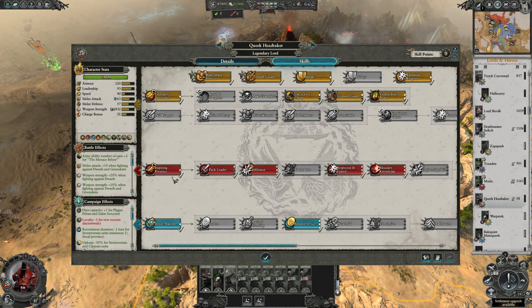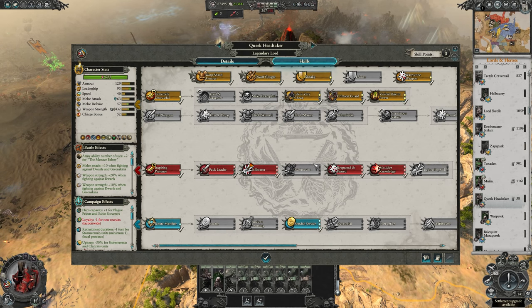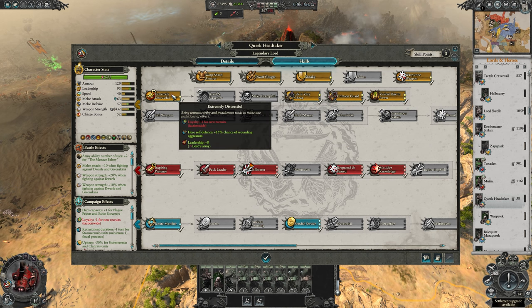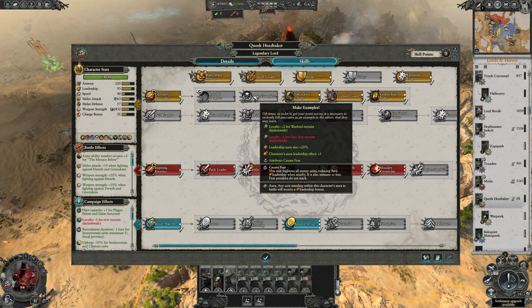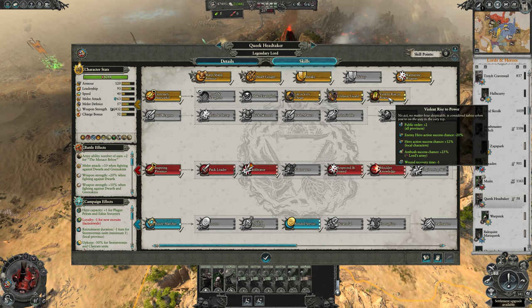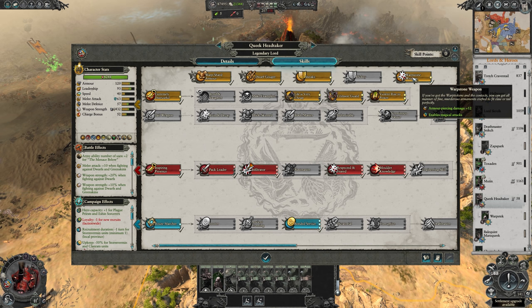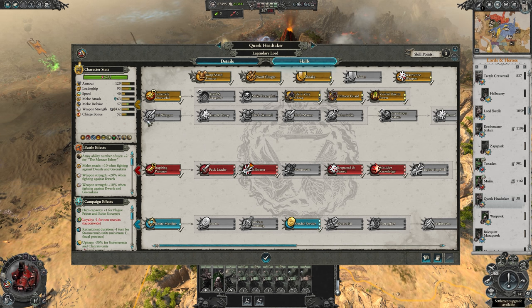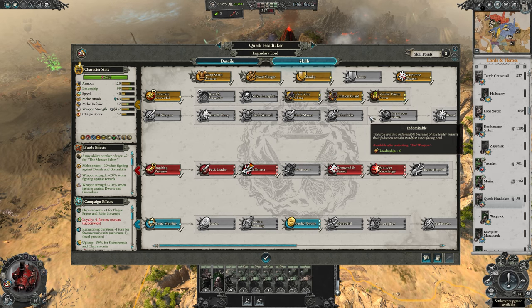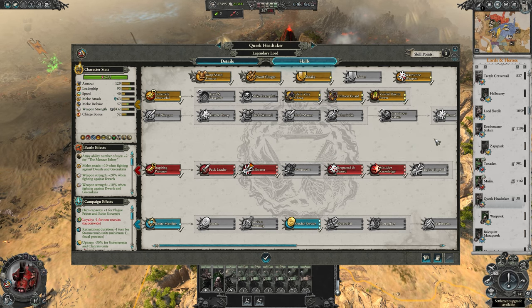When levelling you're going to get the ever-essential Root Marcher and then the red tree to improve your entire army. We're also going to pick up Ancient Cunning since ambushing makes battles stupidly in your favour and it almost negates lightning strike if you can get the chance high enough. The Extremely Distrustful line is also a pretty good choice for a wide range of bonuses. Warpstone Weapon is also a good idea for a bit of extra damage for Queek himself, and finally the yellow tree to make him just that much more effective with any extra points.